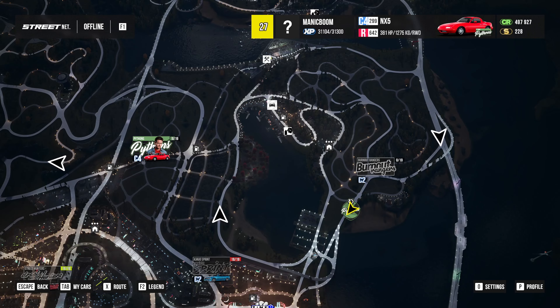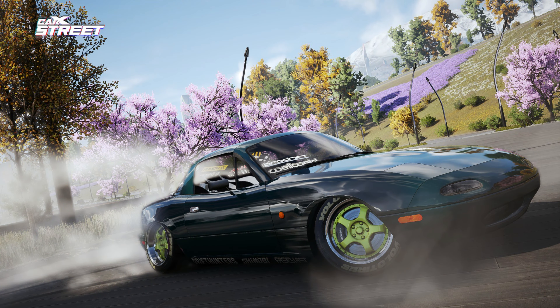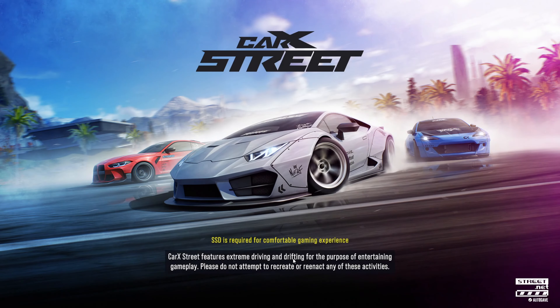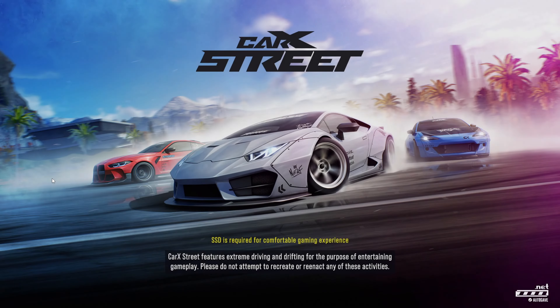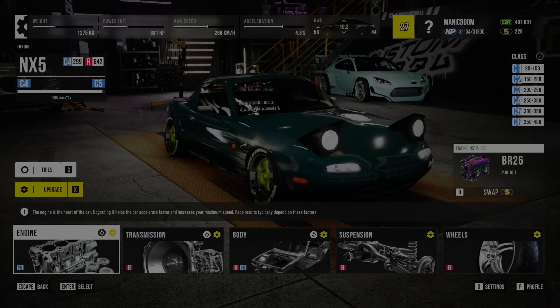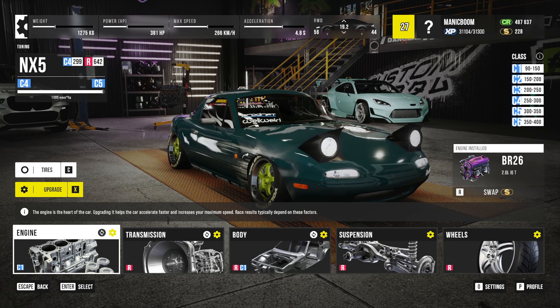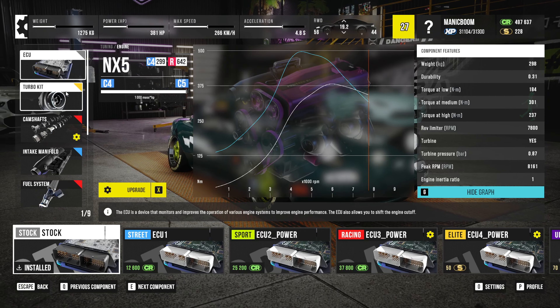This episode is going to be showcasing my NX5. I did an engine swap — I put a 2.4 litre engine in it and it is absolutely bonkers. We're going to be taking it for a spin, but first let's show you what I've put into it. We're jumping into the tuning shop. I spent about 82 street coins dropping that 2.4 litre engine in here.